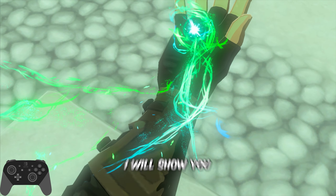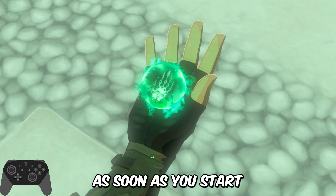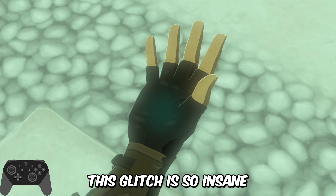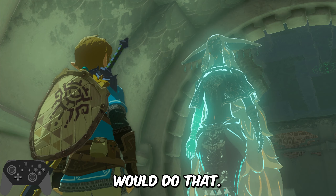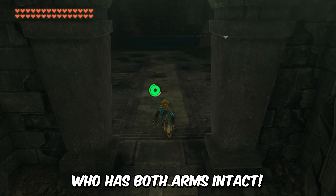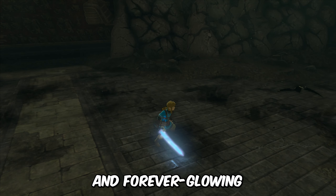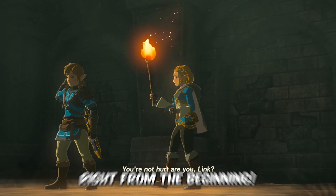Hello everyone, in this video I will show you a newly discovered glitch that allows you to get all the heart pieces and all the stamina wheels as soon as you start the game, in the 1.0.0 version of Tears of the Kingdom. This glitch consists of bringing the Link from the prologue to a new game who has both arms intact. He also has 30 hearts, 3 stamina wheels, and a forever glowing unbreakable Master Sword, which means you will have all those things right from the beginning.